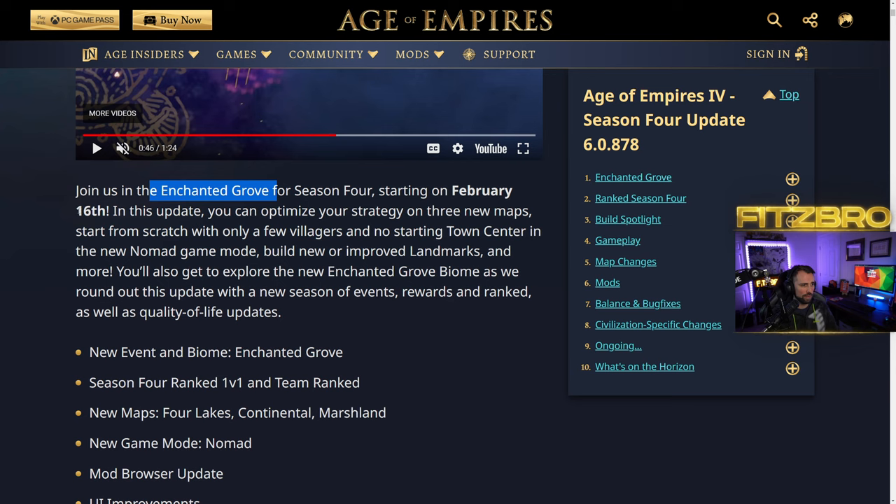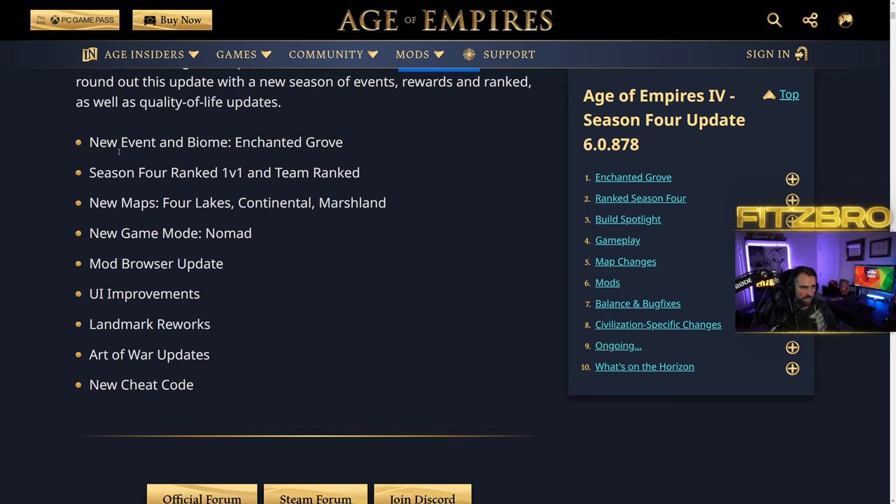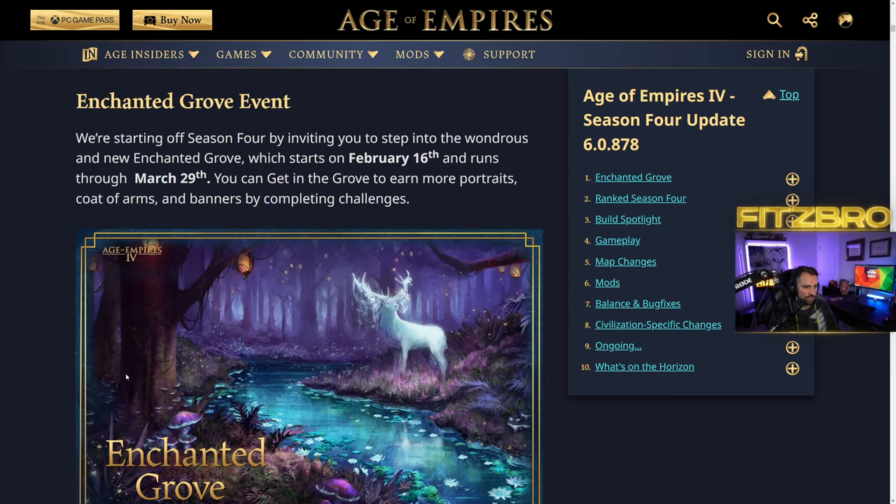Season 4, Enchanted Grove, is coming out on February the 16th — just one week out. The major highlights include: optimizing strategy on three new maps, the Nomad game mode which is now officially in the game, improved and reworked landmarks, the new Enchanted Grove biome, new ranked season for 1v1 and team, new maps — Four Lakes, Continental, and Marshland — the mod browser update, UI improvements, Art of War updates, and a new cheat code.